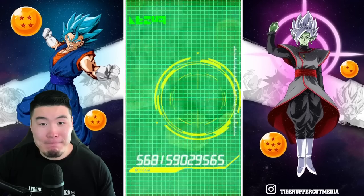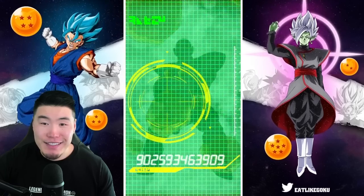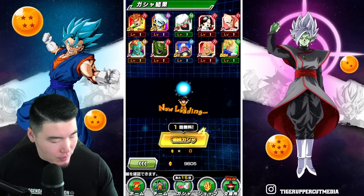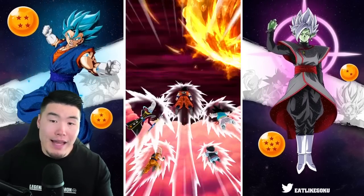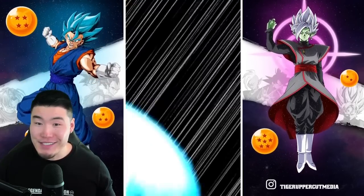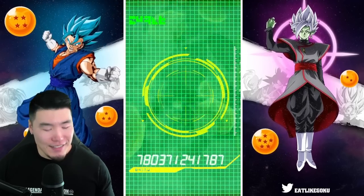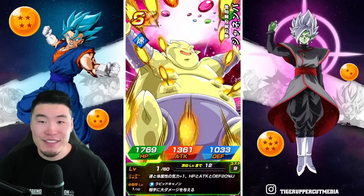At this point we're just looking for that anniversary LR. Maybe it's time to take a break and go back to the other banner, do a quick round there, and then come back to this one. Oh, we have the free multi — I didn't realize! One more here. We'll do another round on the other banner and then come back. Unless we get the Whis here. It could happen, but it does not — because Whis is an a-hole.